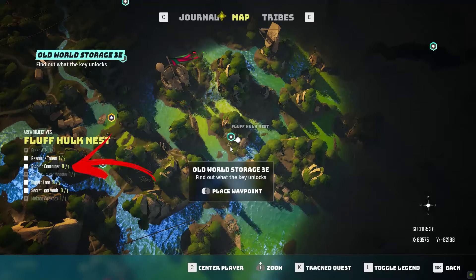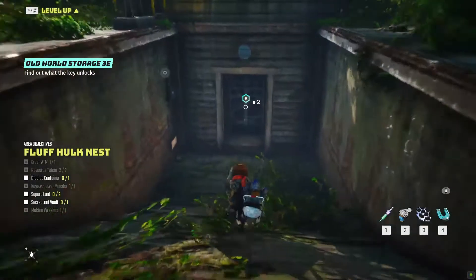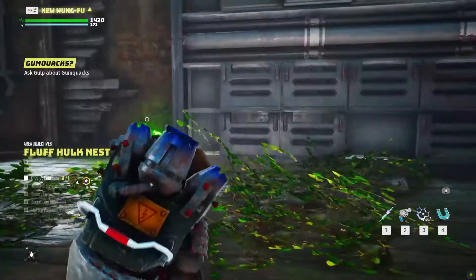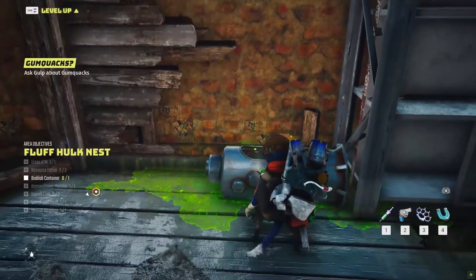In the Fluff Hulk nest you can find one Bio Blob container. It can be found inside the secret vault on the left from the shelf. You will see it once you enter inside.